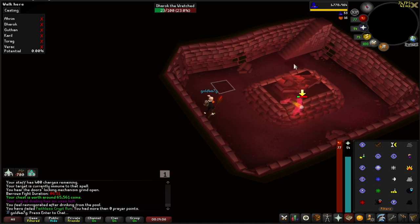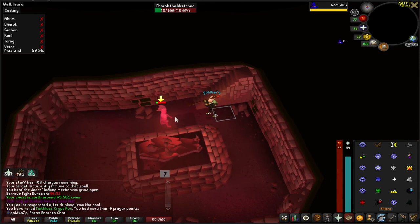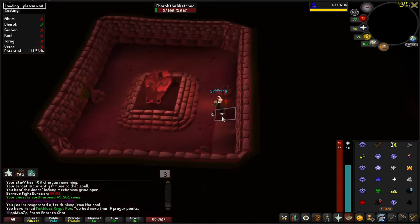And I'm just gonna start running. He's already on the way. And then we're just gonna freeze — it's basically gonna be this dance all the way around with all of the Barrows brothers. And that's the first kill, pretty easy.